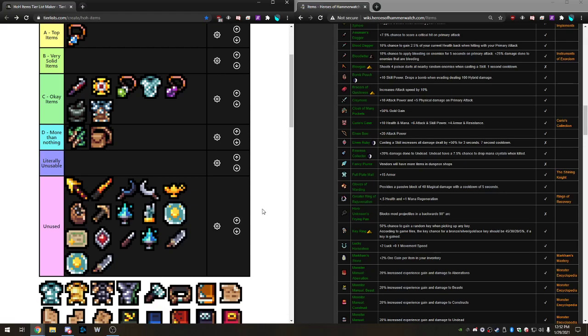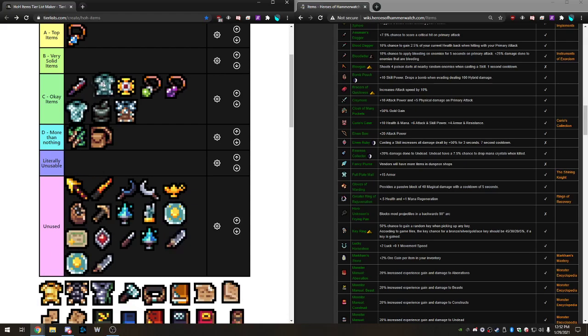Full Plate Mail is 15 armor — triple the effect of regular chainmail without being attuned. When you attune it, it's equal to Armor of Kings. It's a very good item especially at the uncommon level because you can find it far more often than Armor of Kings. If you attune this before you even find Armor of Kings, you kind of have two Armor of Kings in your runs. Also part of a set. I'll say Very Solid.